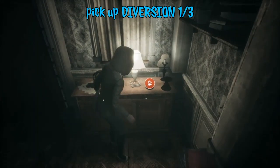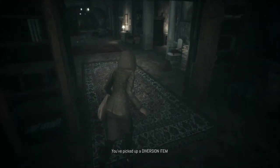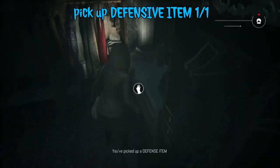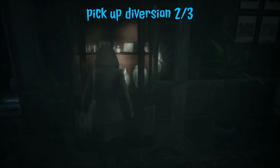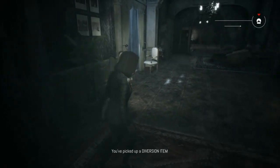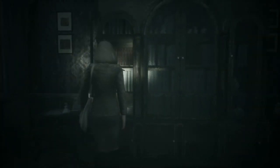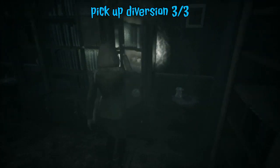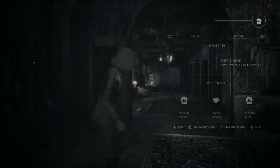Grab a few diversions and weapons. Pick up this diversion from the other desk, turn around, go in your first right and pick up that knife. Go in this cabinet for another diversion, and the third one will be opposite the chessboard. They're scattered all around the house — whenever you use one, try to pick up the nearest to stay fully stocked with three. Press triangle for your inventory to check.